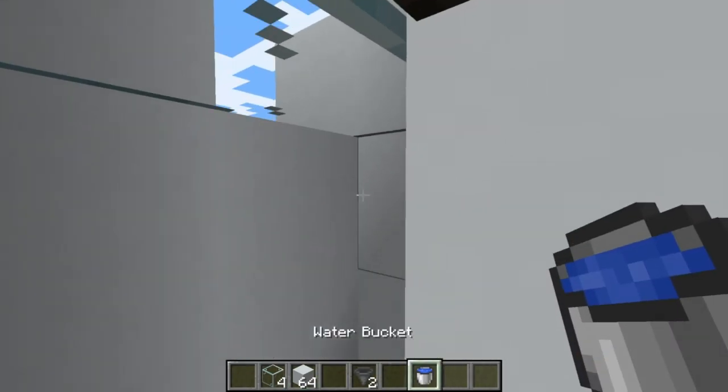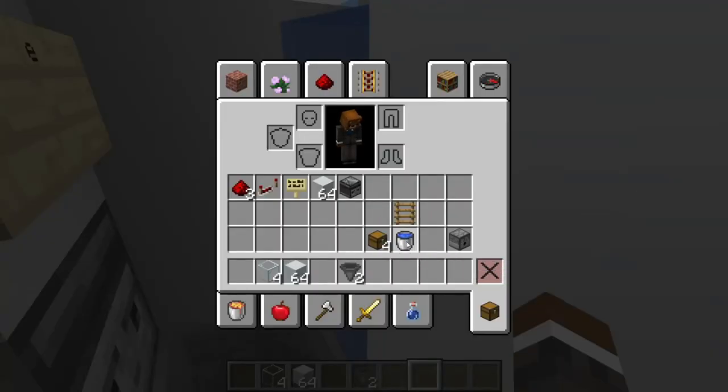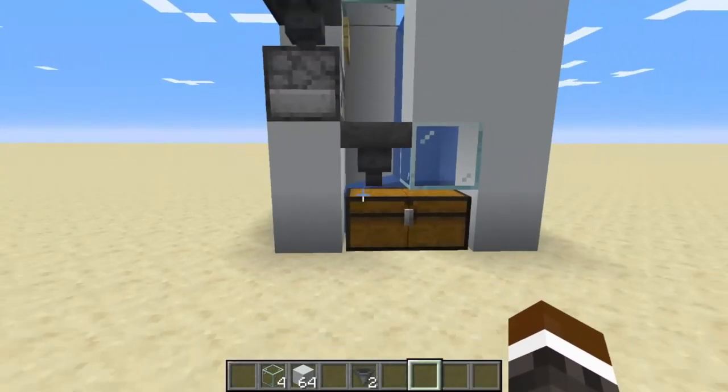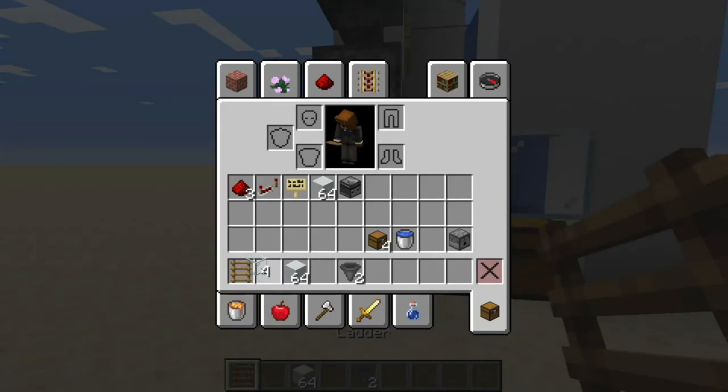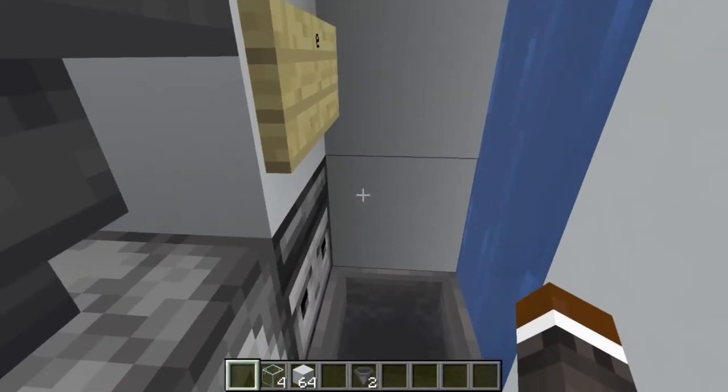Once that's done, you can place your water, so it should go inside of that thing like a waterfall. Then you can make a way up — just place a ladder there and your way is up. Just go climb up here and come like this.